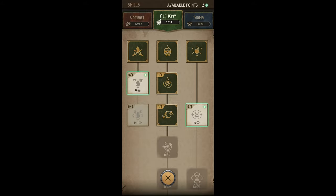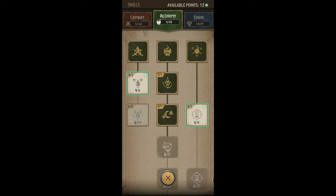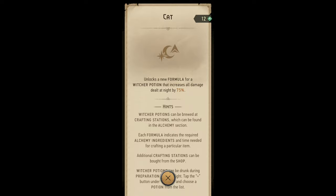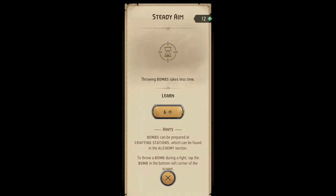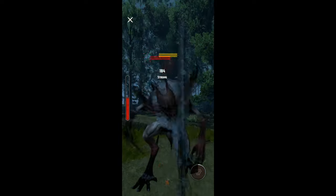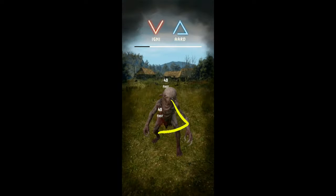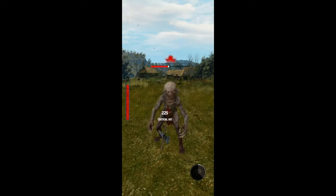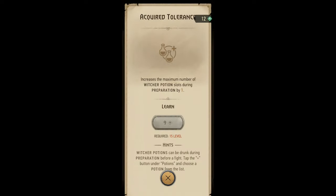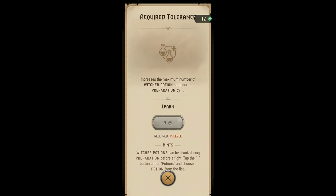In the alchemy tree, we unlock Fixative, Cat, and Steady Aim. Fixative is like Fleet Footed — many tier increases with only a 2% increase to critical hit damage when landing a crit. Cat unlocks the recipe to craft the potion Cat: 75% increase to damage when hunting at night. Steady Aim makes throwing bombs take a lot less time. I feel personally that Fixative and Steady Aim are more for way late game when you fight legendary and very hard mobs. Also, let's not forget the uber high acquired tolerance that comes unlocked after learning Cat, so let's go ahead and learn Cat as a prerequisite.